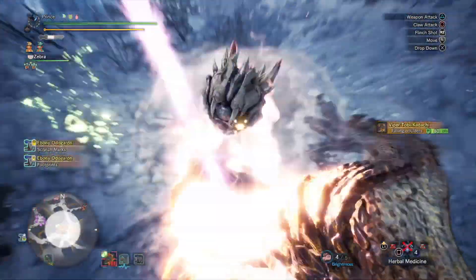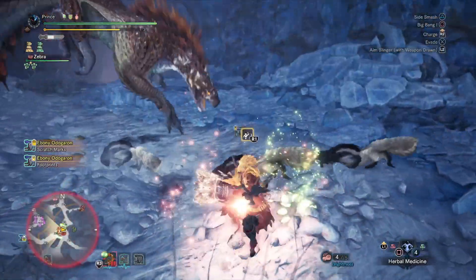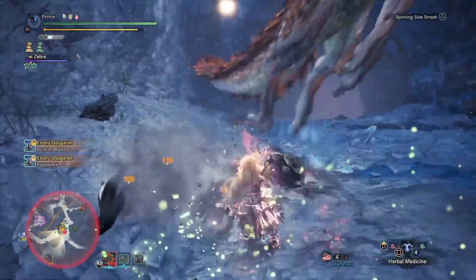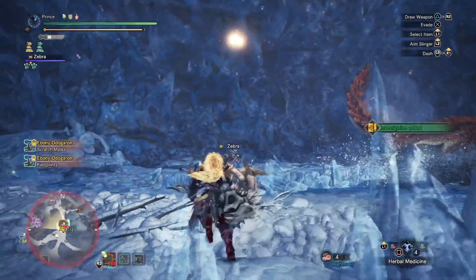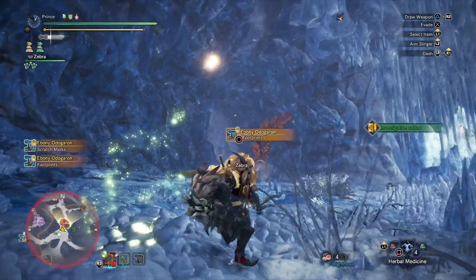In Vanilla Monster Hunter World, I had a build called Mama Said Knock You Out — yes, it's named after the old school LL Cool J song. Well, that was a hammer build with Slugger and Sleep to literally knock monsters on their asses. This build is like a Pokemon evolution for that one. I call it Mr. Sandman.